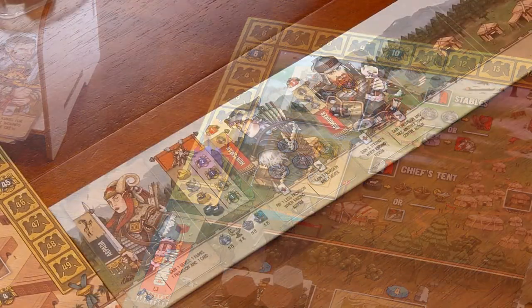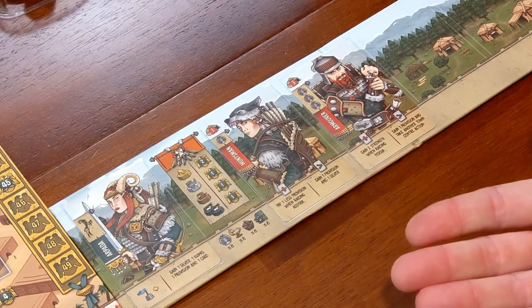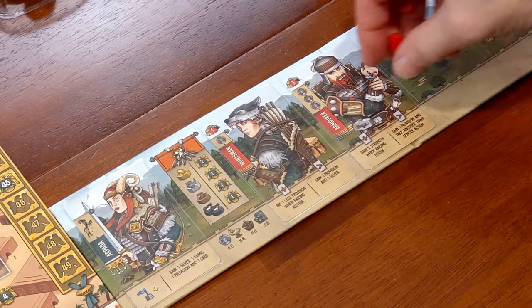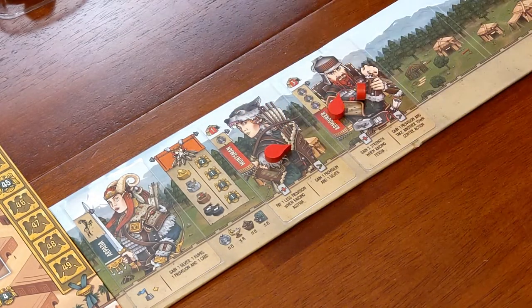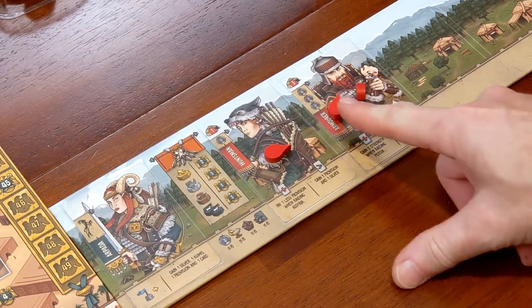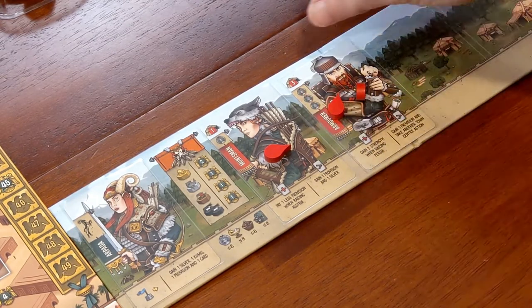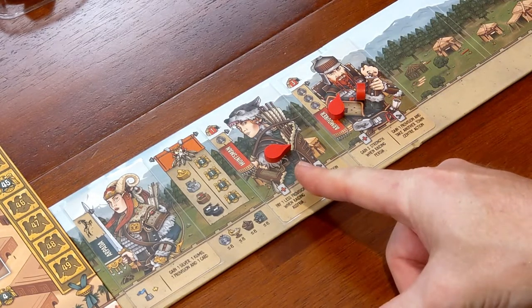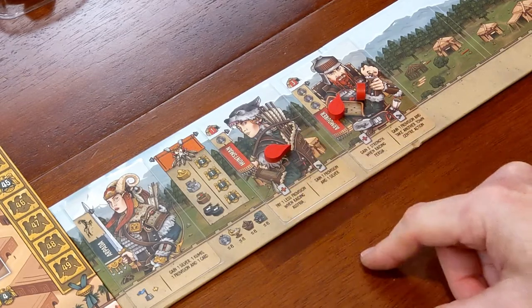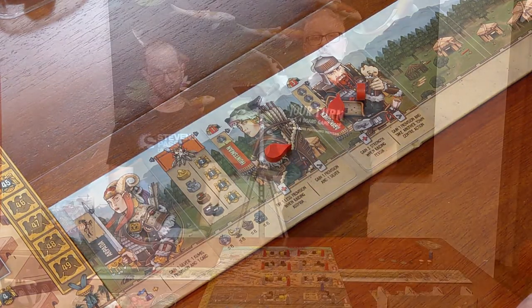Because I rolled three dice wounds, I need to distribute three wounds — two on the armorer and one on the huntsman. Just to explain wounds: for each wound per crew member, it subtracts that number from their strength. The huntsman has a strength of one, and even with one wound, the huntsman is still alive. If at any time you have to take a wound and that crew member is already maxed out on wounds, they will be killed.